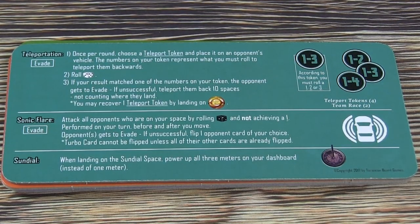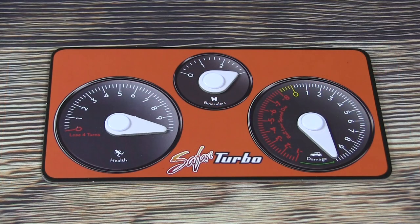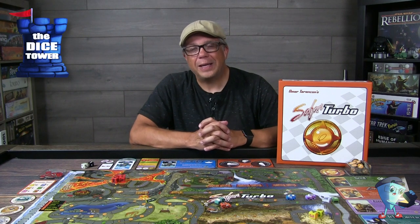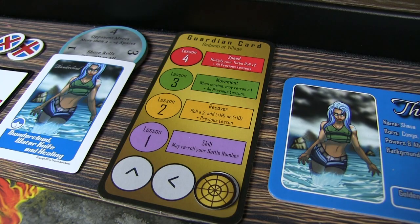There is this really neat dashboard as well, and all the components in this game are definitely upgraded quality. This dashboard gives you a health meter and a damage meter for your vehicle, as well as high-powered binoculars. These binoculars have three charges on them and they allow you to look down the road, hopefully avoiding any jungle creatures that you might run into. And then you have a guardian card, which is interesting because it can augment your character's abilities.